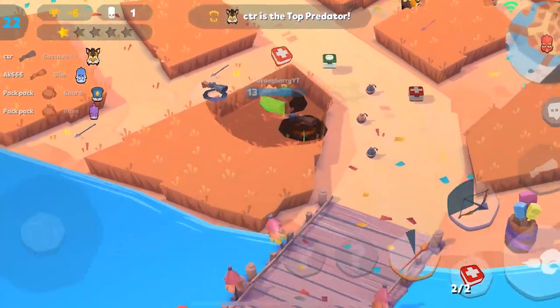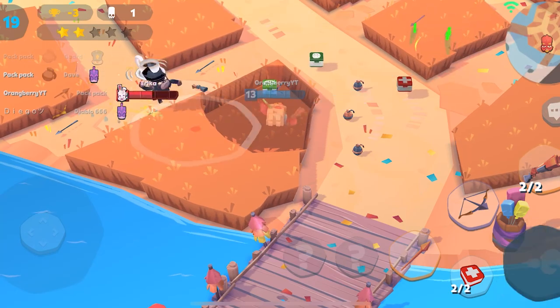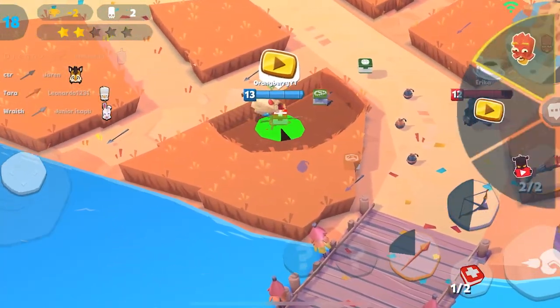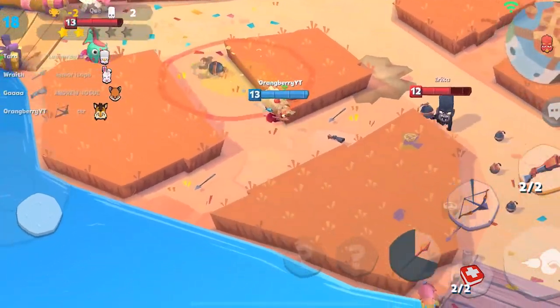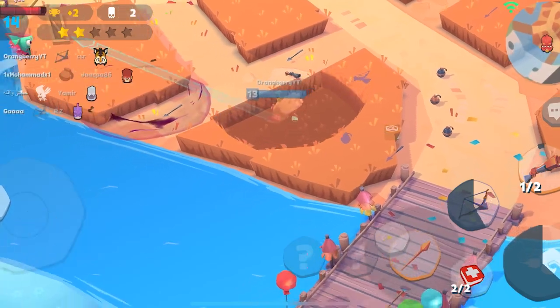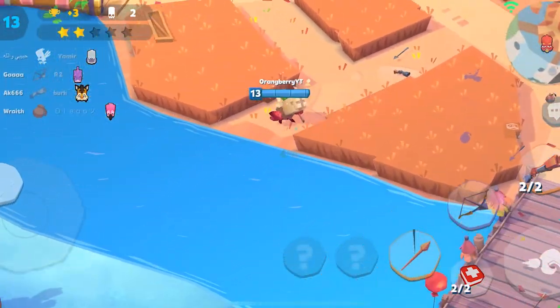I don't really recommend Adrenaline Shot because he's pretty tanky, but you can take it if you want. Also, if you have S-tier items, I would preferably go with Muscles over Pheromone Essence. Muscles works much better for him — Pheromones is okay and you can get some good gameplay, but my personal preference is Muscles.